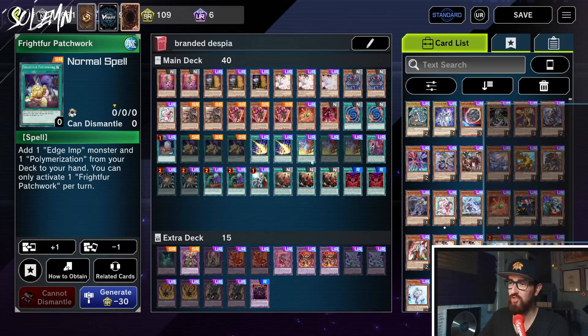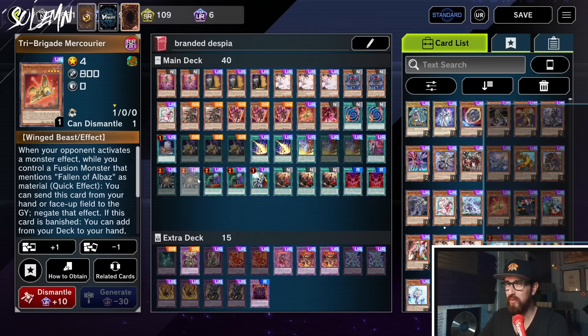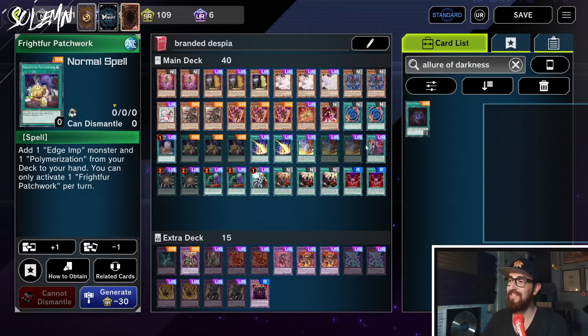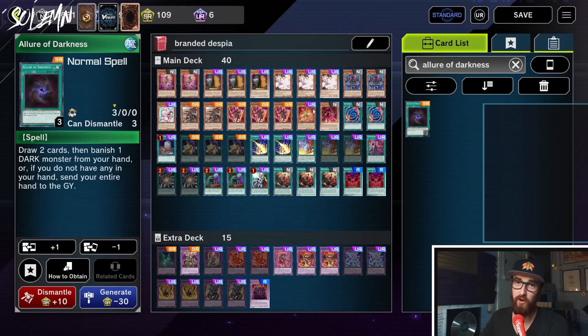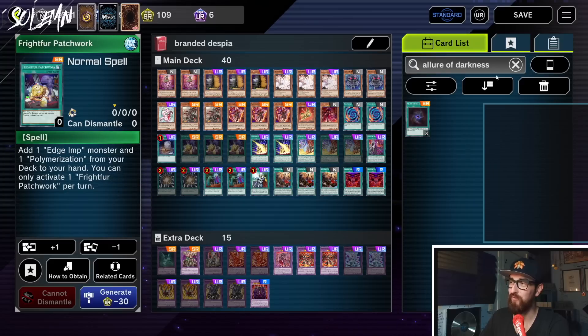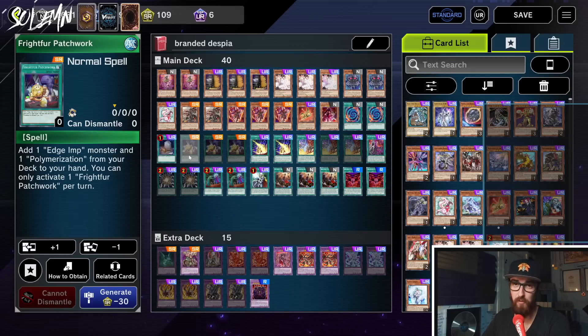Another thing people like to run with this package is Allure of Darkness, but I felt like we're already running so much in this deck and finding room is really hard. It is a really solid card, especially with Tragedy and Mercourier. But then you also kind of want to run Albion. If you want to run Allure it's definitely a powerful card — I did run it in the TCG. It also baits Ash, which is really important. At lower rankings if you activate Frightfur Patchwork first, opponents might Ash that instead of your Branded Fusion, so keep that in mind.